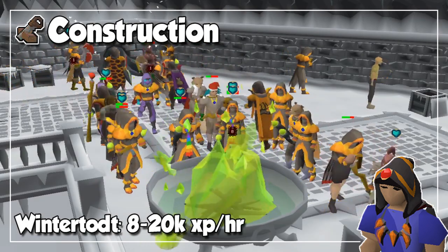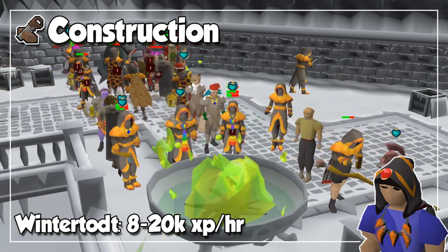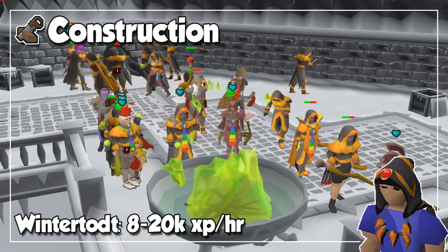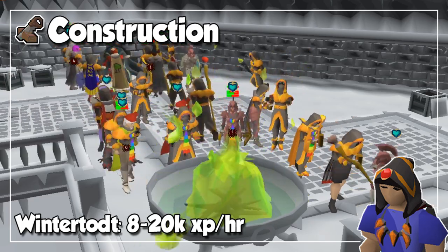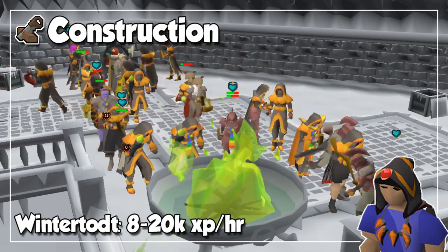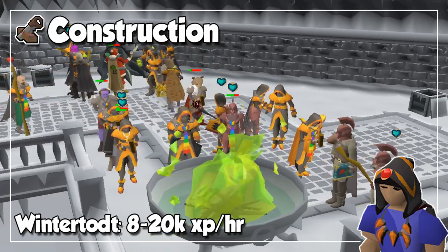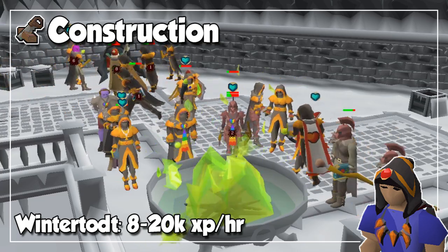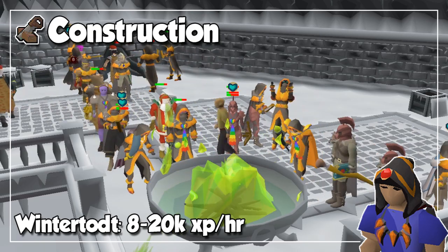Construction is probably the least AFK skill in the entire game because of how click-intensive it can be. So, honestly, the only option I have for you today is actually doing Wintertodt and fixing braziers when they break. Keep in mind, however, that you will most likely go beyond 200 million firemaking experience if you actually want to get level 99 construction strictly by doing this method. So personally I wouldn't recommend it, but this is actually one way to train construction as a side thing when training firemaking.